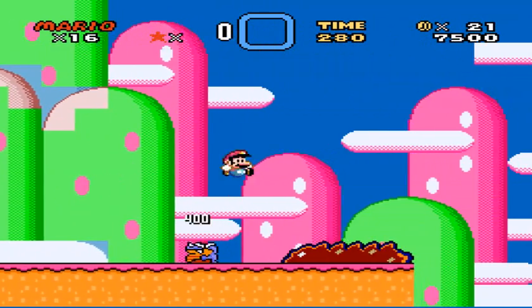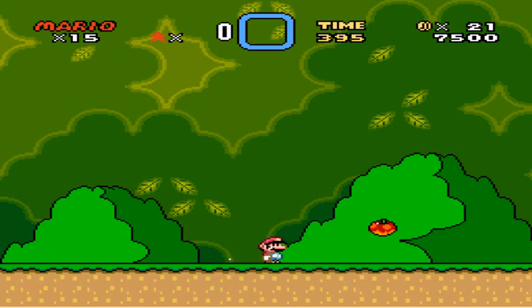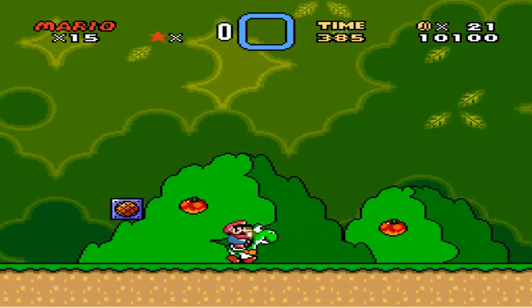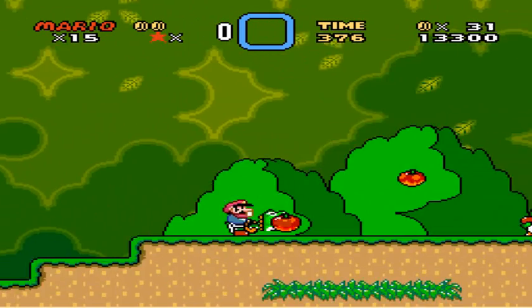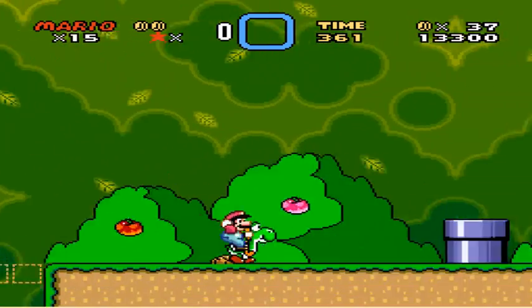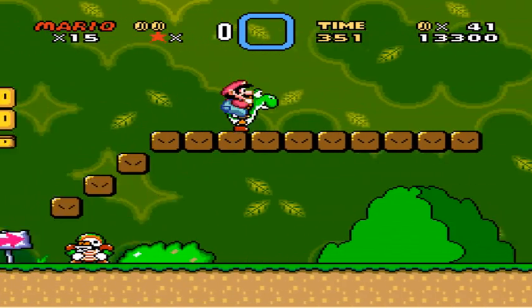Yeah, so this level — actually, no. This level is beatable. I should point that out. It's beatable only if you have Yoshi. Only beatable if you have Yoshi, so let's take the time to get him. Be like, okay Yoshi, you're coming with me. Stupid dinosaur. People notice I really like doing the glitch of getting the double berries, and I'm actually really good at it. So I generally get all the double berries I possibly can.